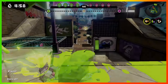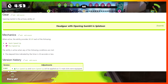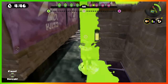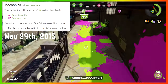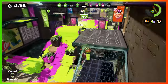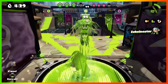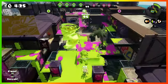In Splatoon, Opening Gambit was not seen as a useful ability at all. The wiki doesn't have any info on what it used to give you, but after doing some research on old Squidboards posts, I found Opening Gambit used to give you 10 AP of swim speed up and run speed up for the first 30 seconds of a match, before going away forever. One sub equals 3 AP and one main equals 10 AP, so that's 5 subs in total. That isn't a lot, especially since it's thrown away for the rest of the match afterwards — not a great start for this ability.